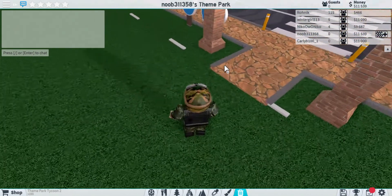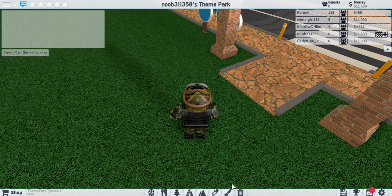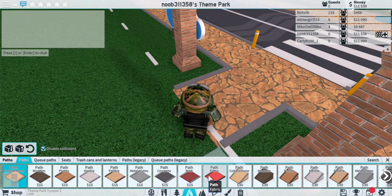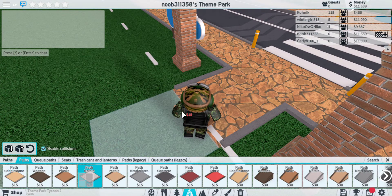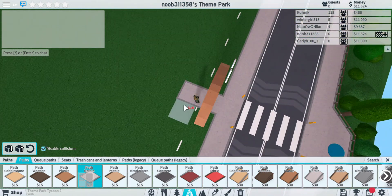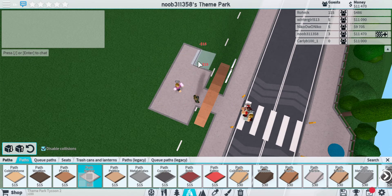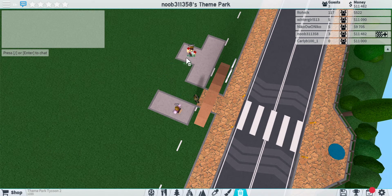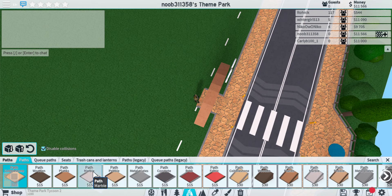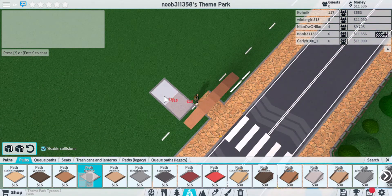I have a few achievements unlocked so I can do good roller coasters — you guys might want to stick with the littler ones, but this works. This is a good grinder park until you can actually get a good park. First thing: you gotta close this off to the public, because you can't put pathway with the public allowed in — they just mess up your park.